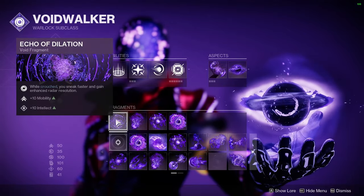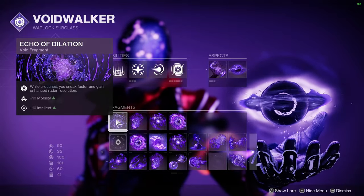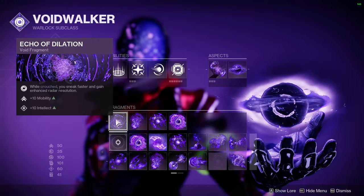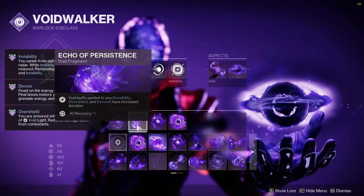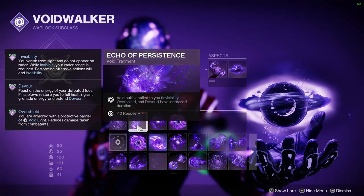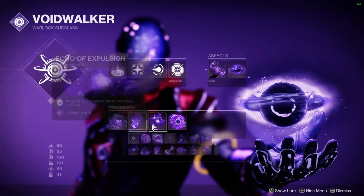Down here on our fragments is some fun stuff. My favorite fragment in the entire game — Echo of Dilation. While crouched, you sneak faster and gain enhanced radar resolution. This very much in-tuned radar is going to let you know exactly where your enemies are, so you know when and how to aggress upon them. Over here, we have Echo of Persistence, which makes the initial proc for your Devour go from 10 seconds to 15 seconds, and any subsequent procs are going to be longer as well.